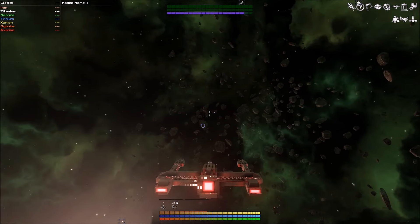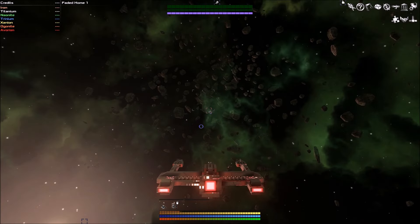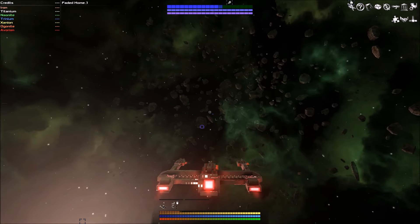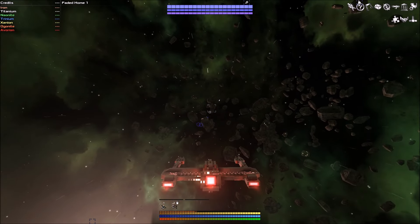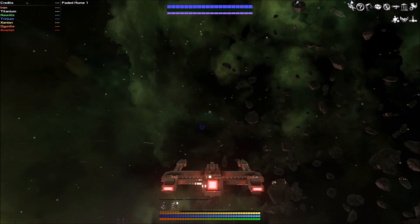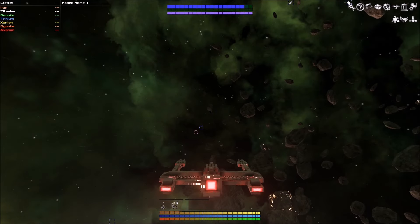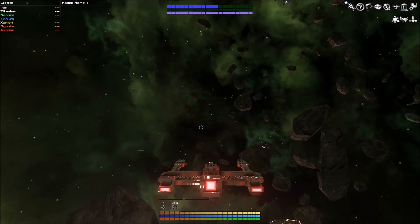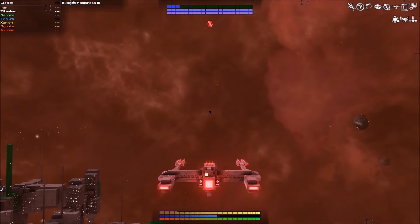You have to hire crew so your ship can function. If you don't hire miners you can't use your mining devices, and if you don't hire enough gunners you can't use your guns. You have to get pretty close to these asteroids. There are about six or seven different categories of ore in the game. Up in the top left corner you can see iron, titanium, nanite, trinium, zanite, oganite, and Avorion — which is where the game gets its name.